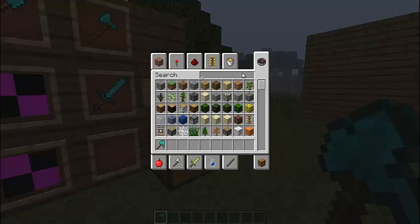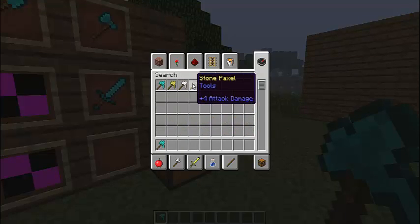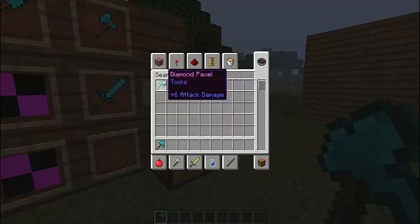You can also have more than one type of Paxel — so you can have the wooden one, the stone one, iron, gold, and diamond.